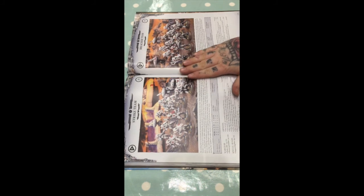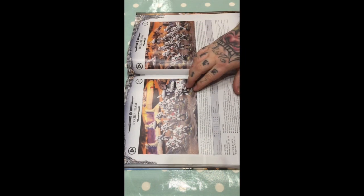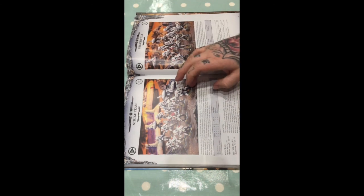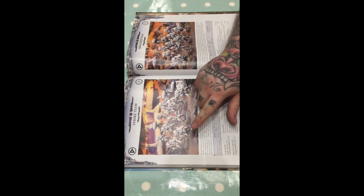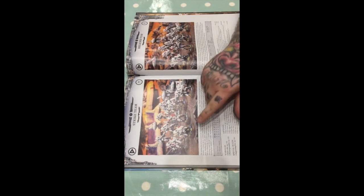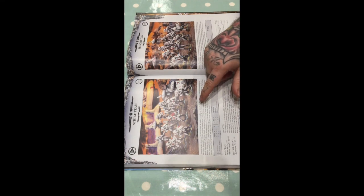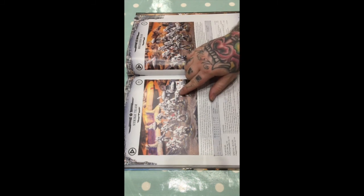Strike teams — now this is the best Tau troops have ever been, probably the best they'll ever be. Strike teams are awesome. Pulse Rifles — I wouldn't do Pulse Carbines. Pulse Rifles are range 30, rapid fire and two shots within 15. Pulse Carbines are Assault to 18, so you're not really getting any extra range. Pulse Carbines are completely pointless for me — yeah, they've got Pinning but everything ignores Pinning or has good enough Leadership or Synapse. Always, always auto-included: Pulse Rifles.